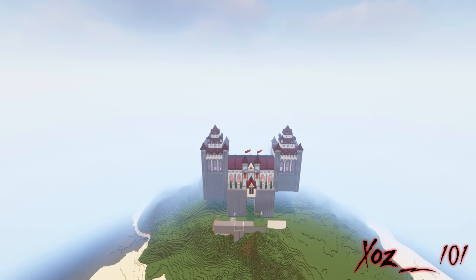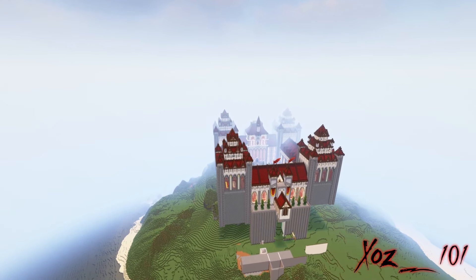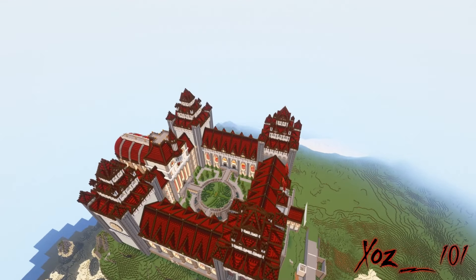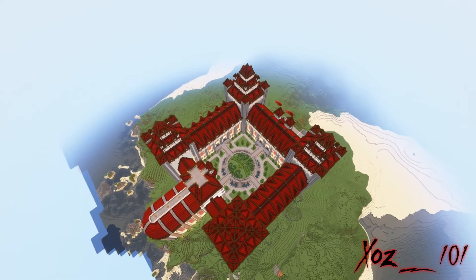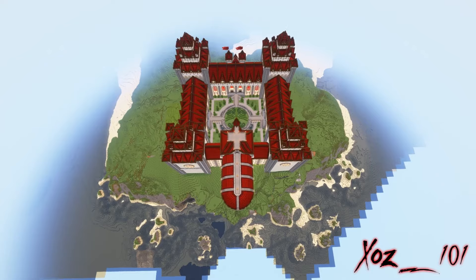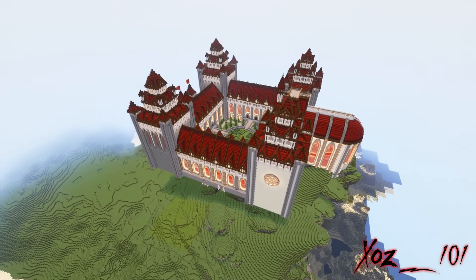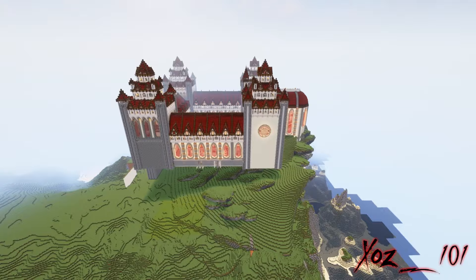Hello everyone and welcome to another video. I've noticed that I've had a hard time committing to big projects in Minecraft. This is often most evident by the random buildings scattered around the world of Azerin. One such structure is this palace I've been working on for a while and haven't felt super satisfied with. So in this video, I'll be ignoring the palace so I can work on the city of Gryffingard.